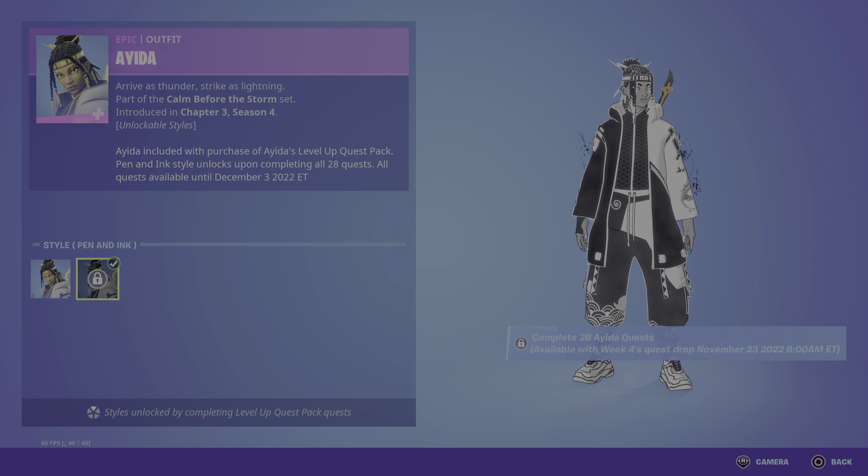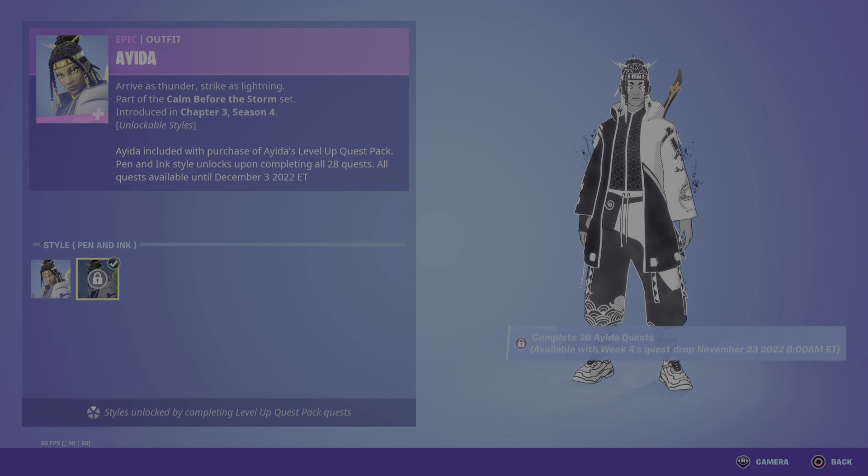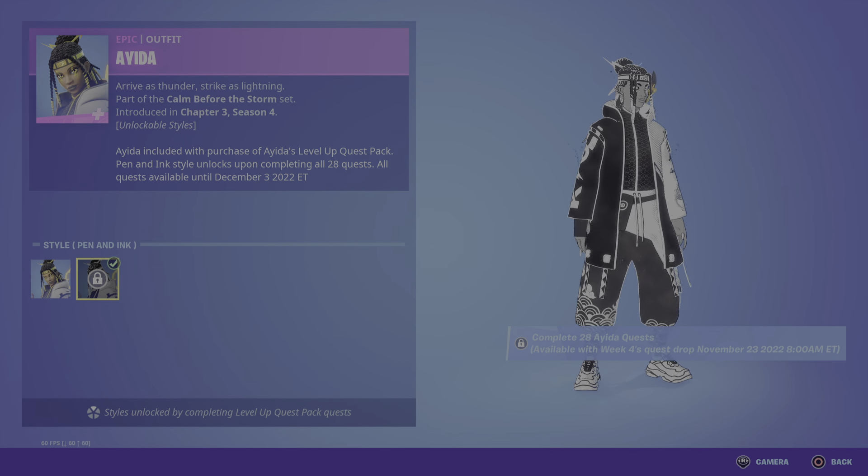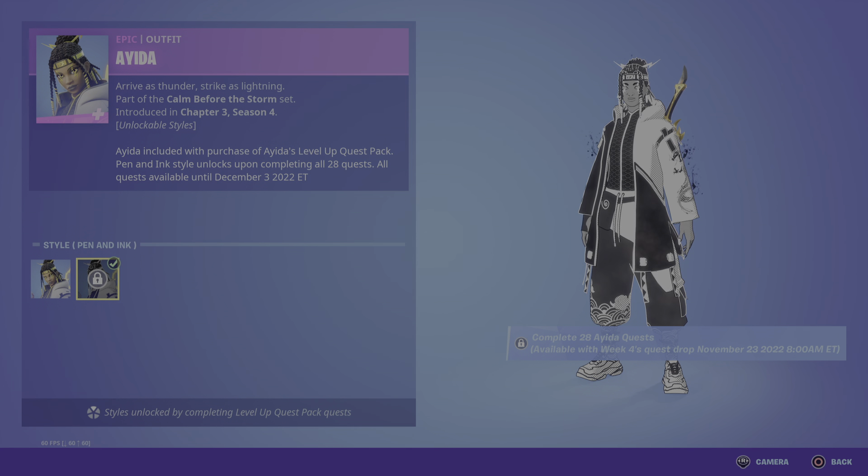So I believe, if I get this right, if you complete up to Week 4's quest drop, you'll earn up to this Pen and Ink style basically. This pack is usually available until the end of the season, which is going to be December 3rd, so you'll be able to unlock this by the 23rd of November if I'm correct.